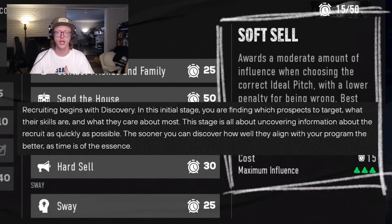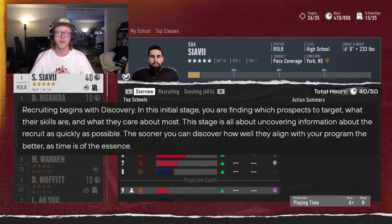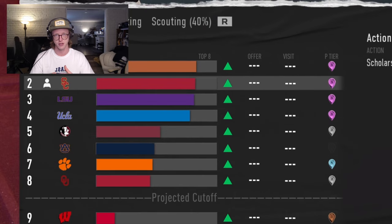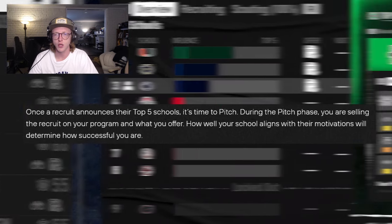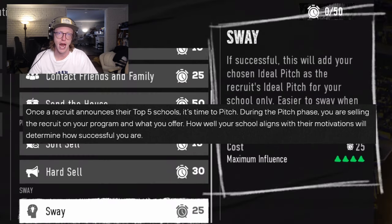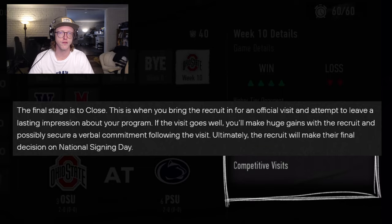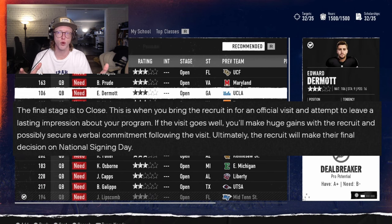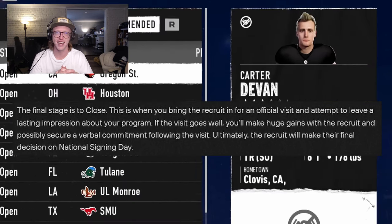Discovery is all about uncovering information about the recruit as quickly as possible. The sooner you can discover how well they align with your program, the better, as time is of the essence. Once a recruit announces their top five schools, it's time to pitch — selling the recruit on your program and what you offer. How well your school aligns with their motivations will determine your success. The final stage is to close: bring the recruit in for an official visit and attempt to leave a lasting impression. If the visit goes well, you'll make huge gains and possibly secure a verbal commitment.